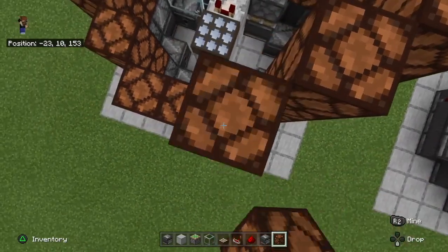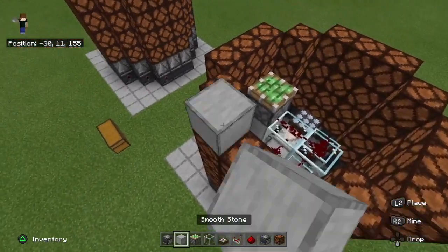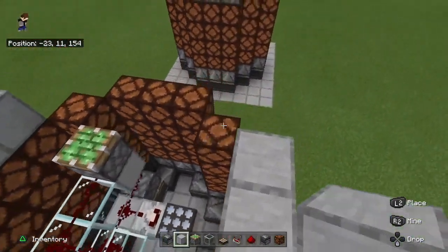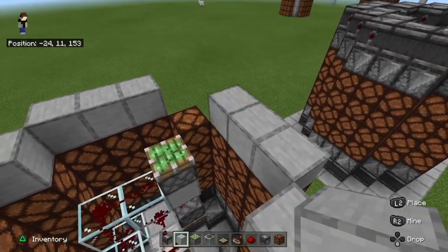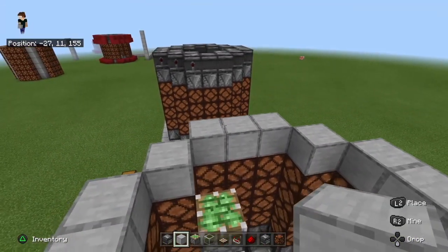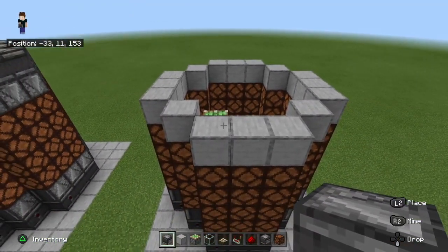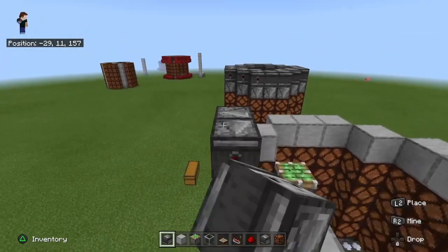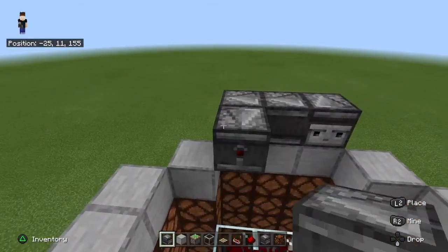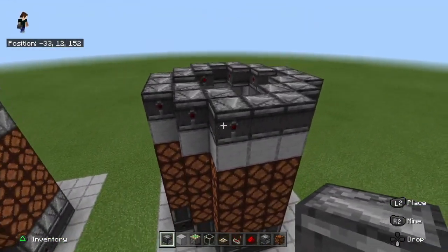Place your sticky piston in facing upwards. After that, go ahead and place the other half of the redstone lamps with one building block on top of it. Then take your observers again and place them in the exact same way as you did at the bottom. After you've done this, make sure the redstone signal is going around again.